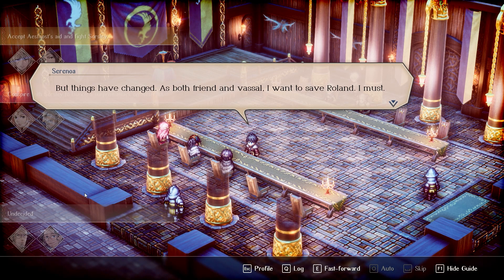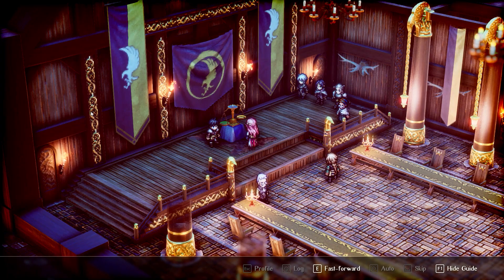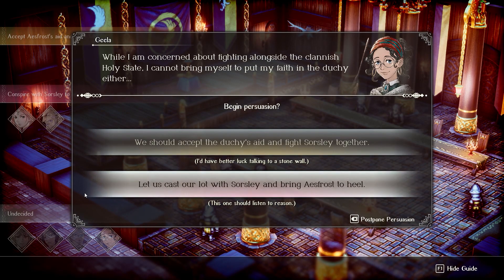While narrative ramifications aren't a novel concept, Triangle Strategy offers a unique take on it through the voting system. As circumstances present multiple options to House Wolfhort, the characters align themselves to a particular choice. If a player wishes to guide their fate, it will be necessary to convince people. However, your words only have as much sway as your dialogues and actions have shown.